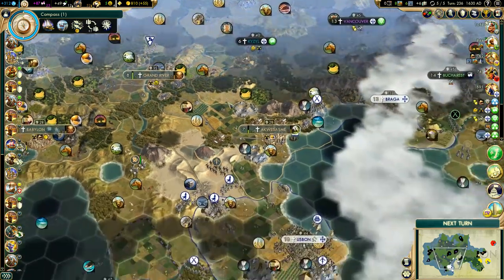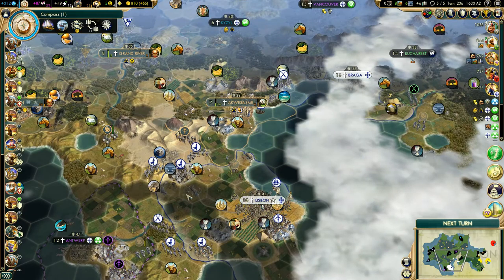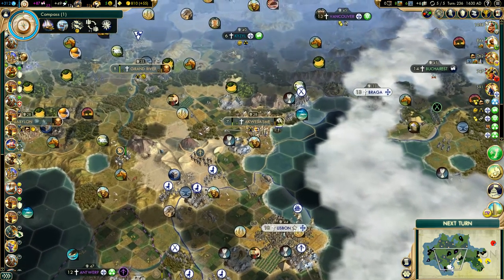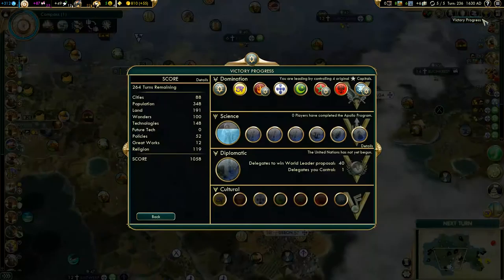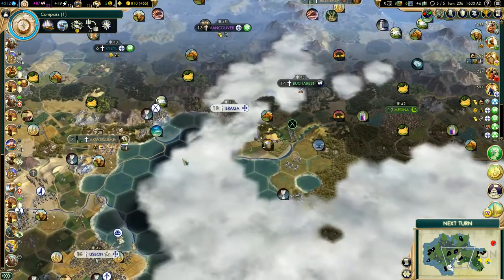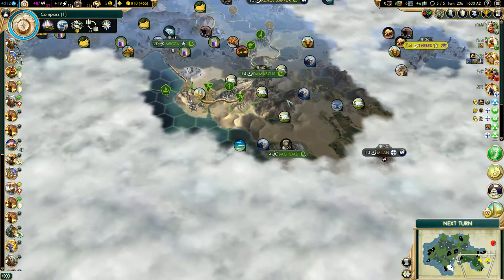I've been taking a look around the map before I started this particular Let's Play, and I just want to go through it with you guys. Right now we're in the lead. Let's take a look at the domination victory screen — we control three other capitals, and there are four to go if we want to take the domination route, which I think we're leaning towards at this point.